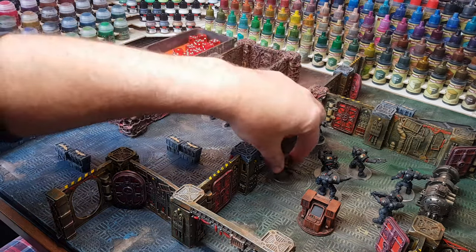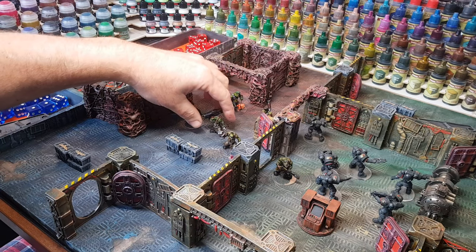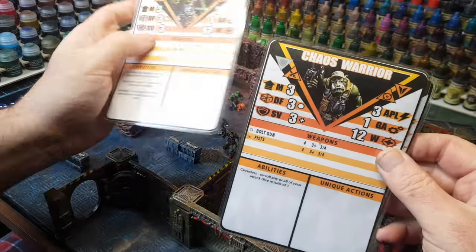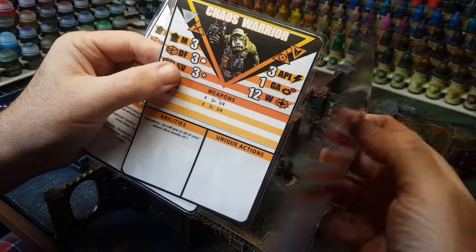As you can see here, this is a 3D printed one I did ages ago. There's a video of me showing how I made this one, which contains the dice and the counters. I also printed up some cards because I have a memory like a sieve, so I've got a variety of cards to remind me what each of the operatives do.